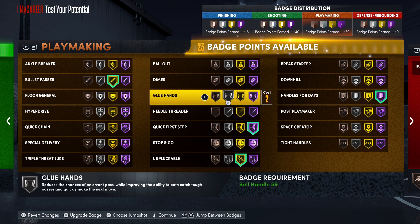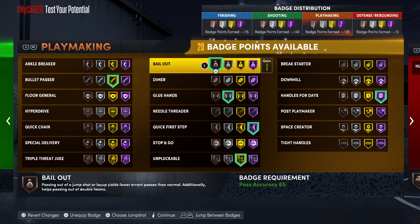On next gen, badge tiers will be limited based on how you build your player. Some builds might only get Quick First Step on Silver. But for Bullet Passer, you definitely need to put that on Gold at minimum — I recommend Bullet Passer on Gold. Anything below Gold is going to be very slow, so Gold or Hall of Fame is the best variation for that badge.